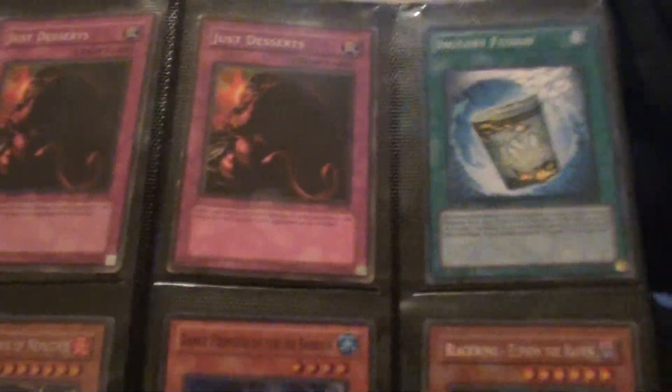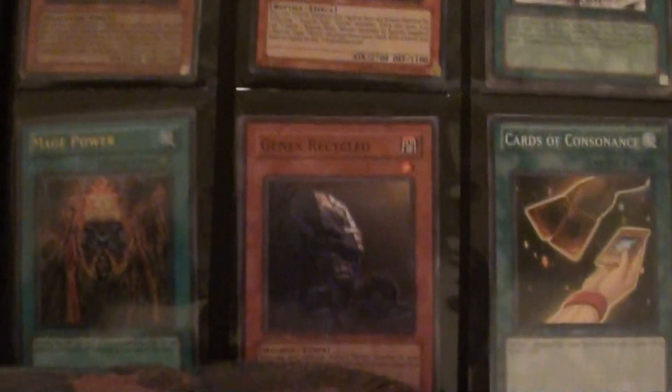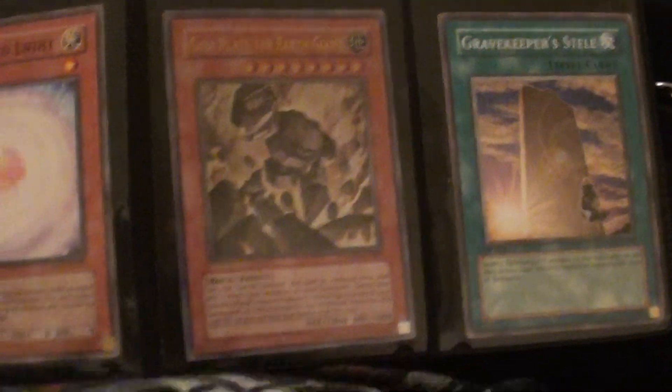I'm also looking for any sidekick cards that are holographic, and any really good reptile cards. I don't care if it's a common spell, trap, or monster — I'm building a Venominaga deck and I want to make that deck good.